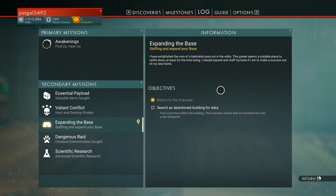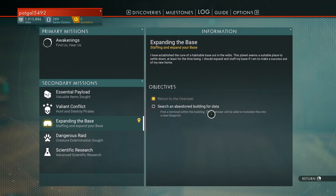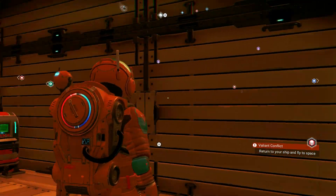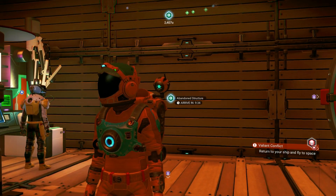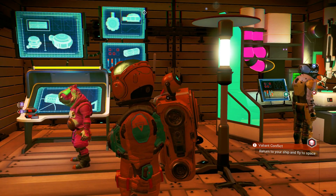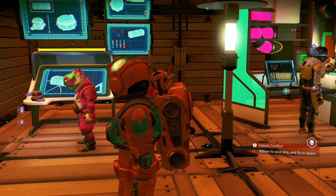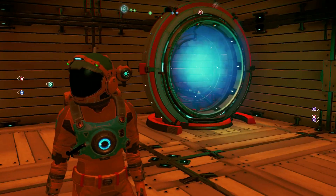In terms of what to do, my overseer wants me to go to a specific abandoned building and get some data from the inside. I think he's going to give me the ability to make cargo containers then, which are a little bit frustrating but very useful.